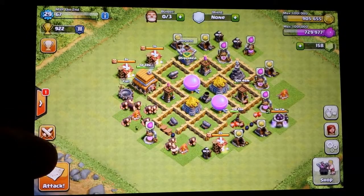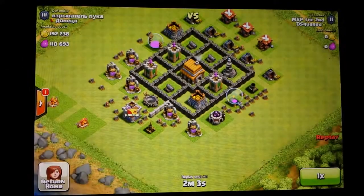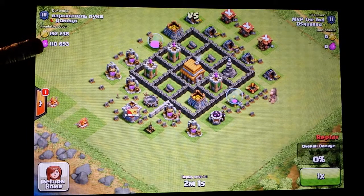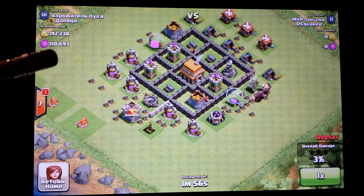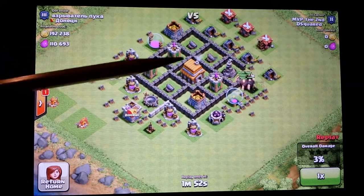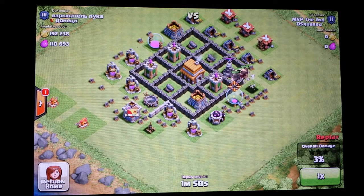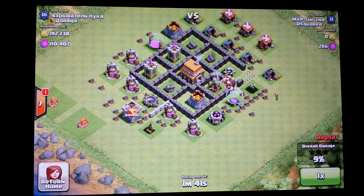Let's take a peek at another attack here — one where I actually supposedly lost. They had 110,000 elixir and 192,000 gold. At this point in time, I want to get rid of the mortar first. Once I get rid of the mortar, I'm trying to get rid of the wizard tower. Once I get rid of both of those, I can start using some of my other units to collect all the loot I can.